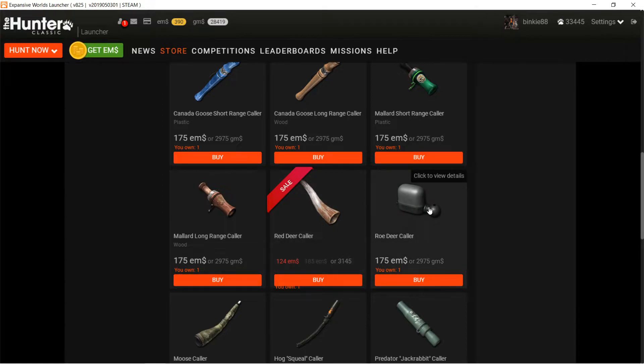The roe deer caller - roe deer are on quite a lot of maps. I actually don't mind hunting roe deer because the males come trotting in. I made a tutorial on that earlier so you should go and look that up. But I would buy the roe deer caller too.